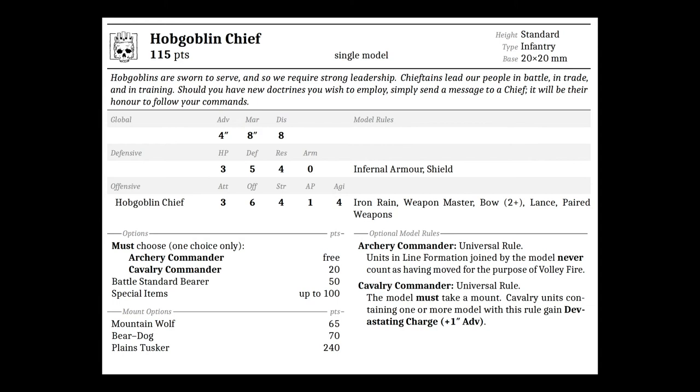I believe you'll be taking more Hobgoblin Chiefs than Shahs just for their sheer versatility — the support they give to attached units is invaluable. I can't recommend any one build as there are a lot of possibilities. On foot, stick them in ranged blocks and grant volley fire and blot out the sun, or ensure alpha strikes with Cavalry Commander's devastating charge. All three mount options are great for the Cavalry Commander. With Weapon Master you can always pick the right weapon for the right job, and the BSB can be either your archery or cavalry commander with the right banner enchantment.